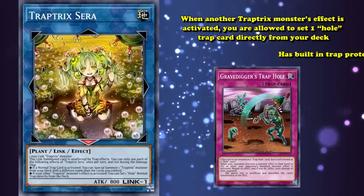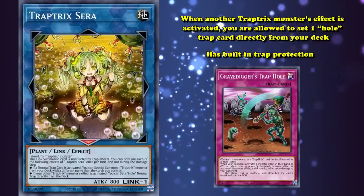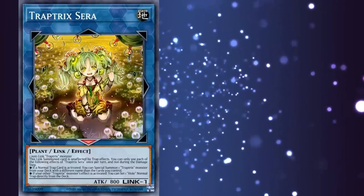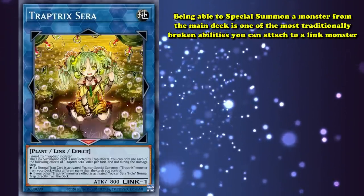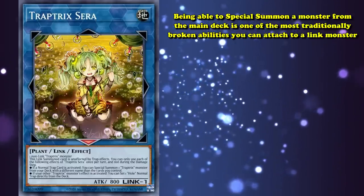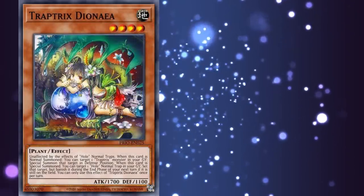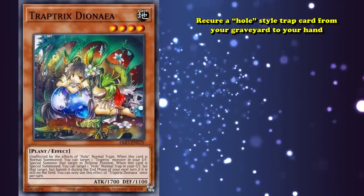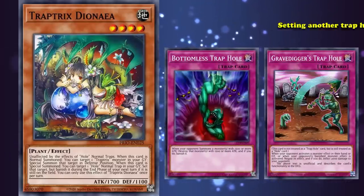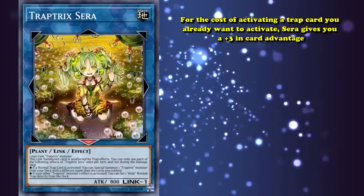Traptrix Sera is an absolutely insanely powerful card for a Link 1 monster. It has built-in trap protection, which works great in the Traptrix trap-focused strategy with cards like Torrential Tribute, allowing you to clear a field but retain your own monsters. Being able to special summon a monster from your main deck is one of the most traditionally broken abilities you can attach to a Link monster. Sera will frequently summon out another Traptrix, which will usually have an effect to immediately give you advantage, such as Traptrix Dionaea, who can recur a Trap Hole card from your graveyard to your hand, like Bottomless Trap Hole or Gravedigger's Trap Hole. This will immediately trigger Sera's last effect, setting another Trap Hole card for you.